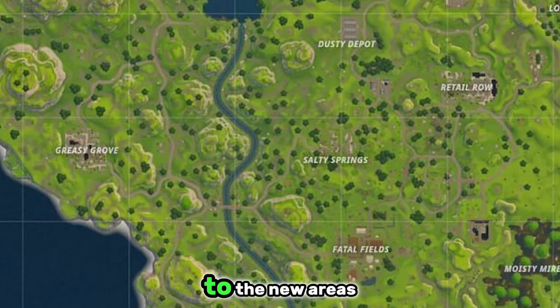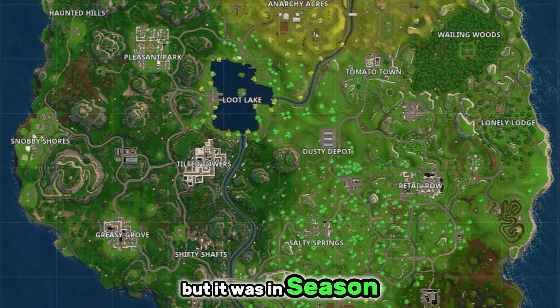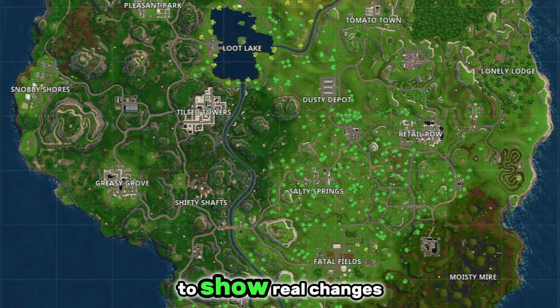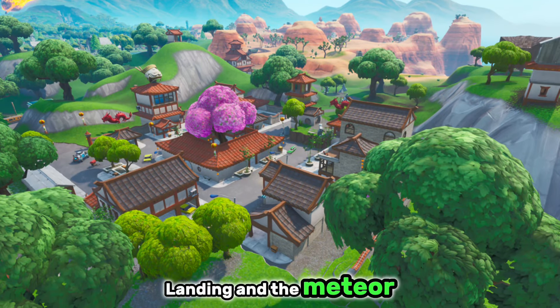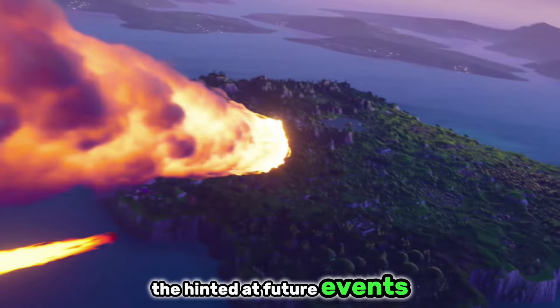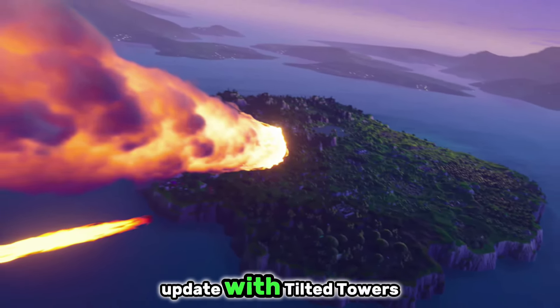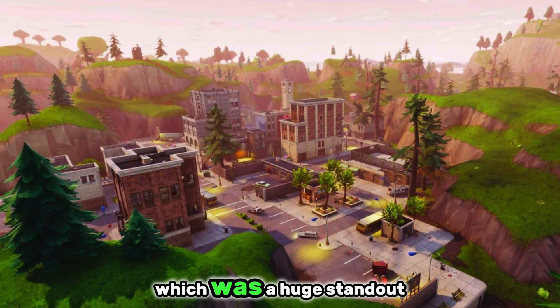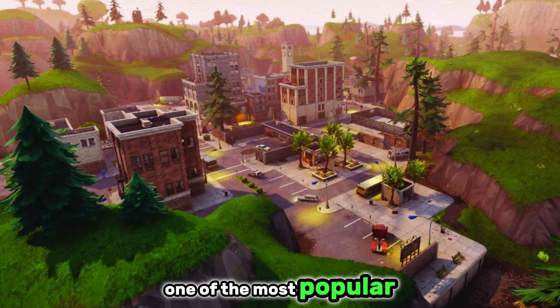Season 2 introduced us to new areas like Haunted Hills and Shifty Shafts, but it was in Season 3 that the map started to show real changes, with the addition of Lucky Landing and the meteor that hinted at future events. Around this time, we had the huge map update with Tilted Towers, which was a huge standout location — still to this day one of the most popular.